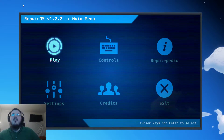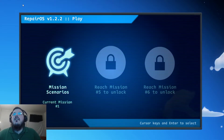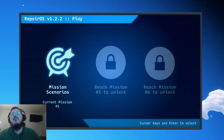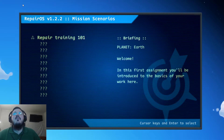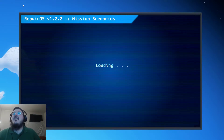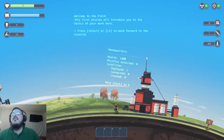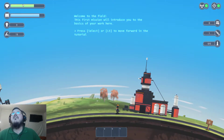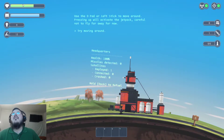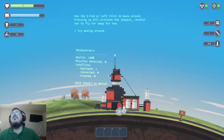Playing this with the controller — mission scenarios through different game modes. Repair Training 101: in this first assignment you'll be introduced to the basics of your work here on planet Earth. Press select or L3 to move forward in the tutorial, d-pad or left stick to move around, pressing up will activate the jetpack. Careful not to fly too far away.